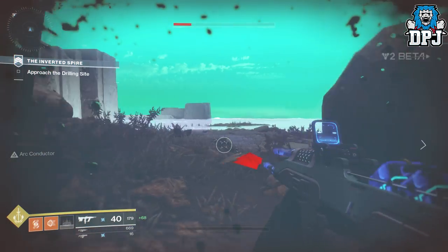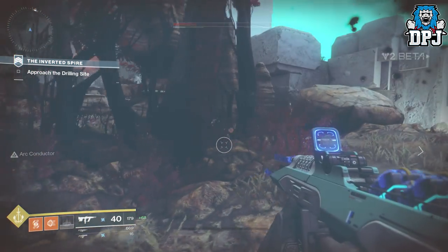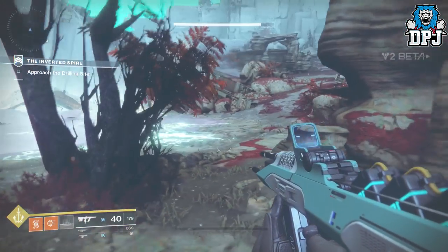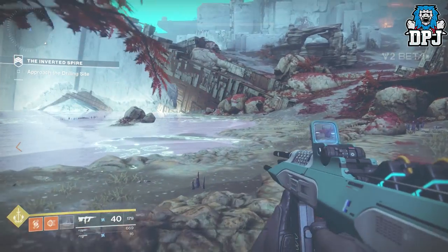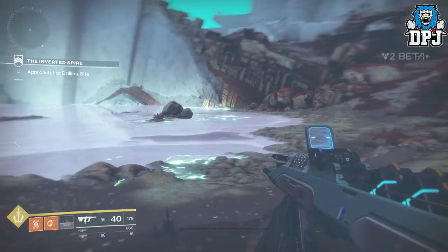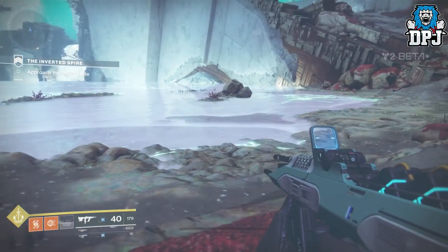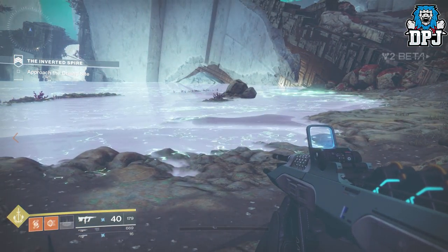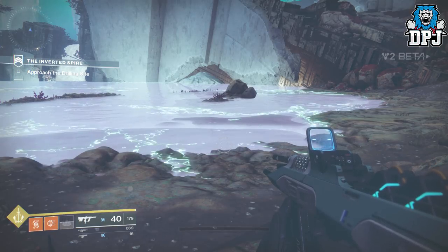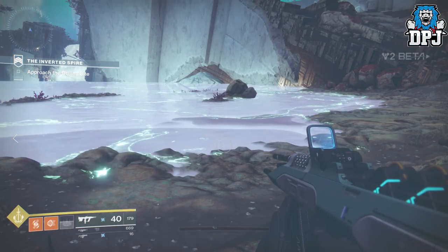If you've got three Warlocks all using the Healing Rift on the Dawnblade subclass, imagine what you can do — you could just constantly keep it going. The recharge rate of that ability isn't too slow either, so if there's a few of you doing it one at a time — one drops a rift, you're getting that; the second drops one, you're getting that; the third drops one, you're getting that — you have infinite ammo for quite a while.